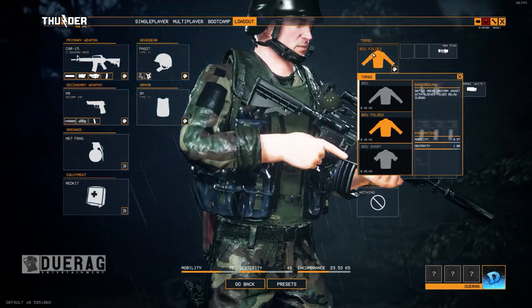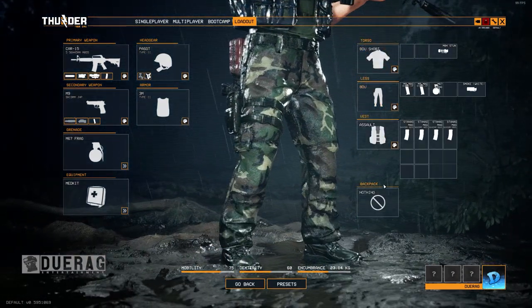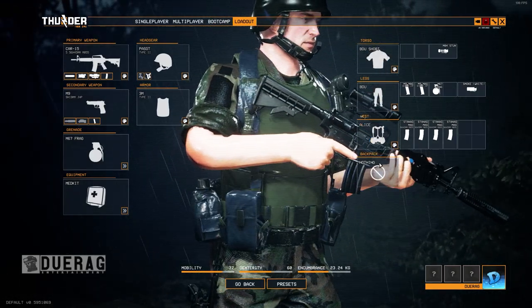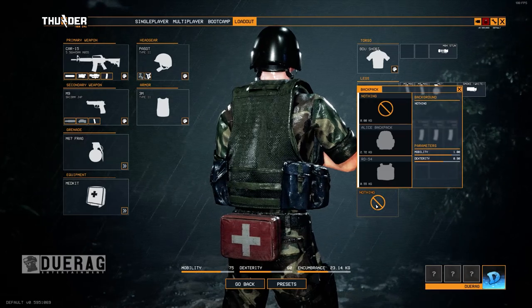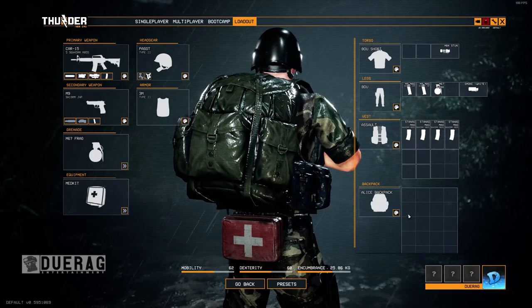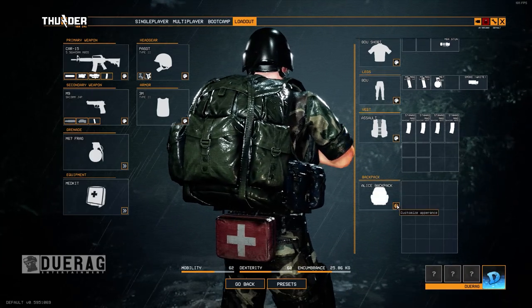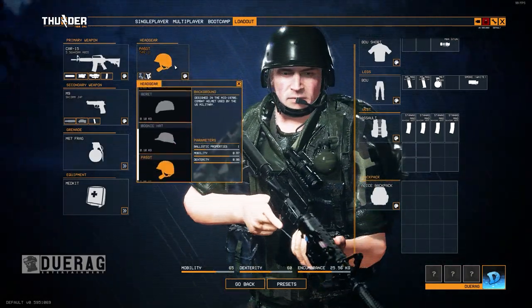The next thing we have is loadout — this is where you can actually fully customize your character. You can put on a new jacket, new pants, a different type of vest to carry more stuff, armor, headgear, whatever rifle you want. There is customization for each rifle like scopes or silencers, plus pistol, grenade, flashbang, smoke, med kit, and all that other cool stuff. You can fully deck out your character or make him go in light — pretty neat.